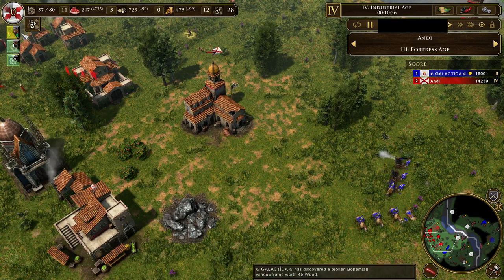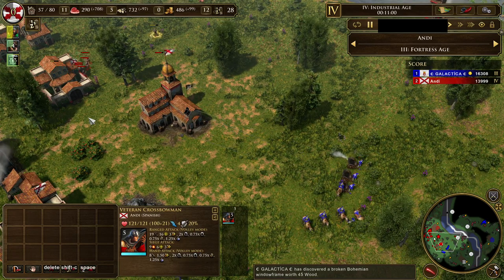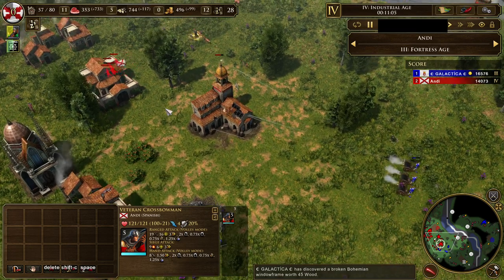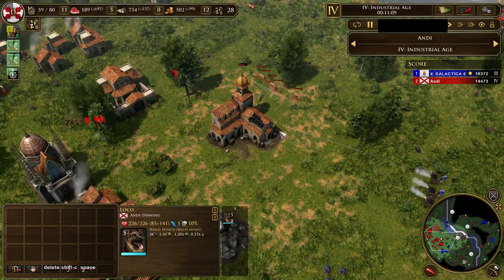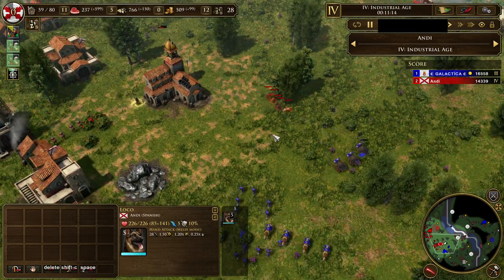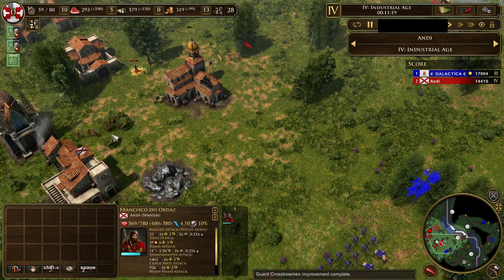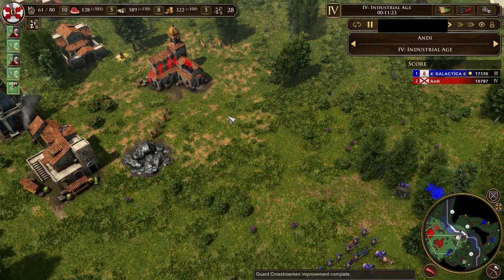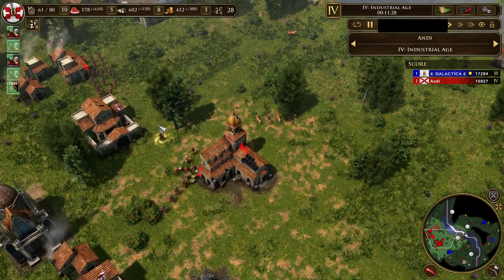I typically go for crossbows first. Crossbows are generally more useful — even if he has cavalry, he needs like 15 of them to deal with my army once I have 24 crossbows out. I can also always use the dogs; dogs in Age 4 are pretty strong. My explorer also has the sharpshoot ability, so I can defend well.